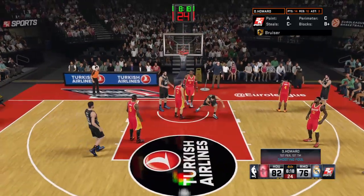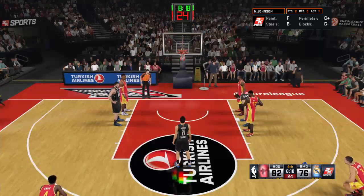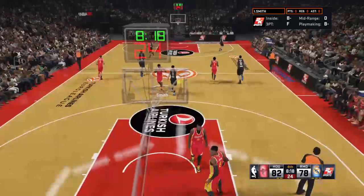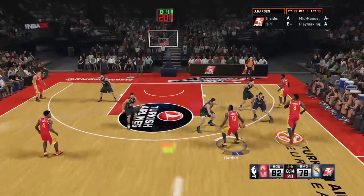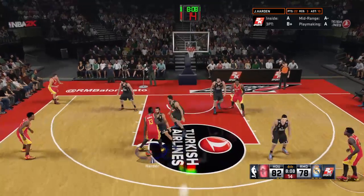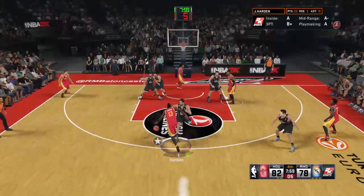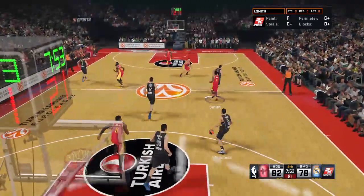Rodriguez goes in — and foul called as he misses — he'll go to the line and shoot two. That's on Dwight Howard. He makes the first. Houston making some changes: Jeff Atkins checked in for Howard, Harden comes in for Jones, and it's Patrick Beverly in for Alonzo Gene. He's as close to a sure thing as you can possibly have when he steps to the line. Harden outside — Johnson in the corner — Smith outside — Harden kicks to Beverly — some nice passing there by Houston. It's Harden with the drive — no good with the elbow jumper. Madrid trails by four.